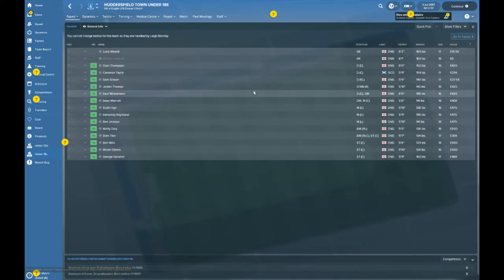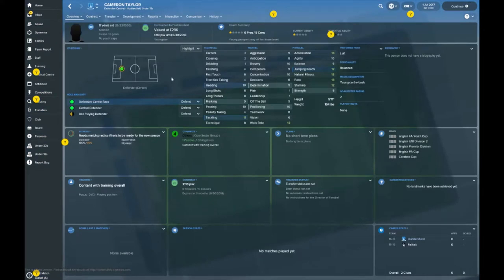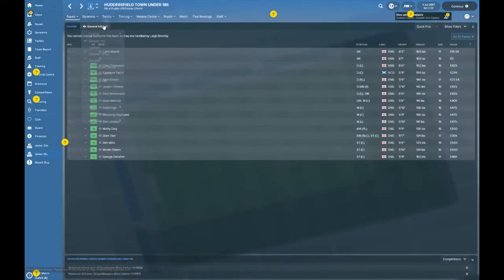Let's take a look at your youth squad. To be honest, I was very surprised to see Huddersfield get promoted in such a fashion. Maybe it was a season too early, but while you're there, lap it up — get all your financial rewards, keep it simple. This is your Huddersfield lineup in the under-18s. Cameron Taylor, centre-back, a value of 29,000. He's got some promising stats, but the coach doesn't think he's going to make the grade.